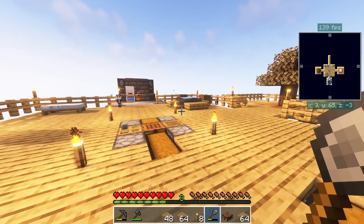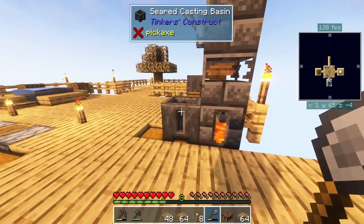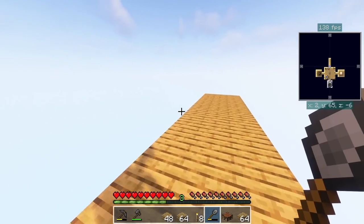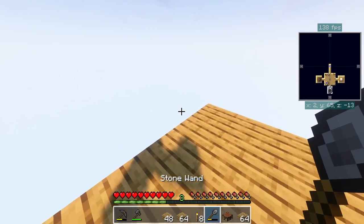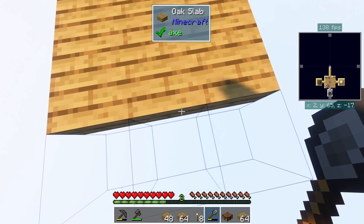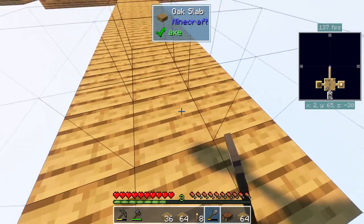We're gonna build the mob farm down this way. We'll have a little pathway going down this way. You basically want to have the mob farm more than 24 blocks away from where you usually are — if you're too close, mobs won't be able to spawn. I'm gonna have a little bridge going out this way leading into the mob farm.